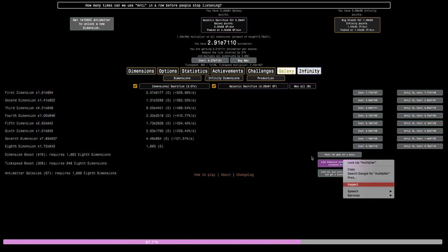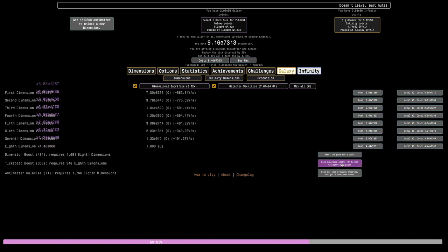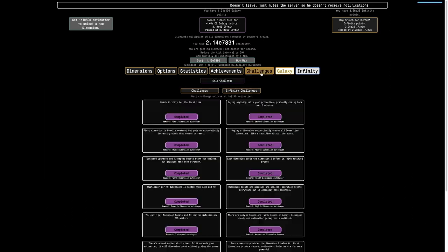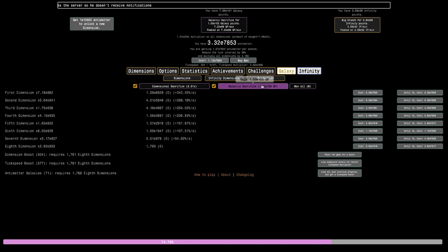Maybe this upgrade will allow me to get 71 galaxies — that's the hope — because maybe 71 galaxies will allow me to unlock the next infinity challenge. Right now I'm at E7800 antimatter and need E8140. I sort of didn't really expect this to get me all the way there. I probably need 72 galaxies. It's still 50 orders of magnitude away, I'm nowhere close.